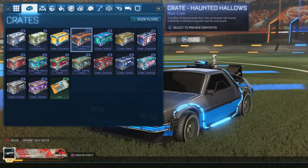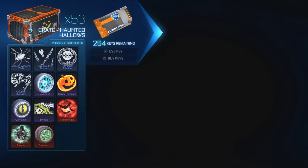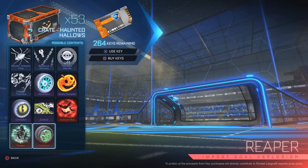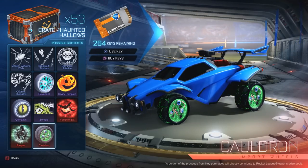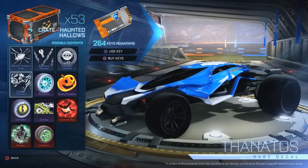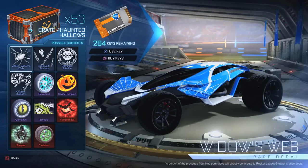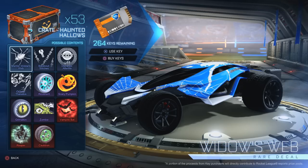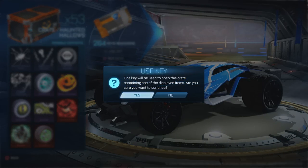Next up is the Haunted Hallows Crate — which I love. You guys might wonder why. I love the Revenant, the Grimlicans, the Cauldron Wheels, and the Dominus Afterlife, Thanatos, and Mantis decals — my favorite decals in the game, and some of them are worth an absolute fortune. Any Striker item from this crate is worth a lot. These came out on October 16th of 2017. Five of these — let's go.